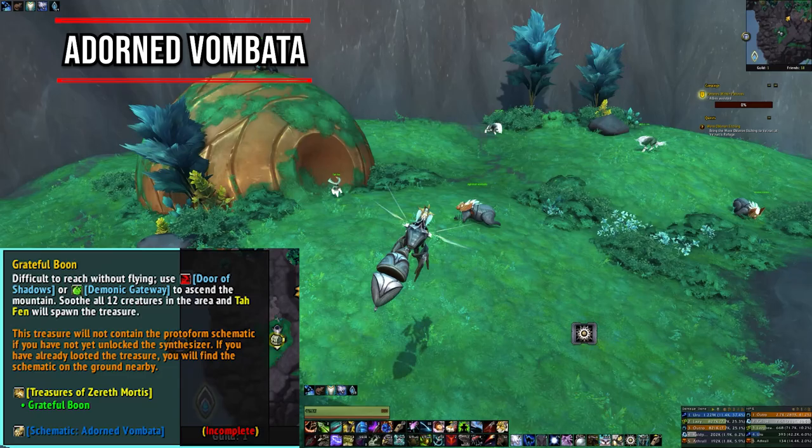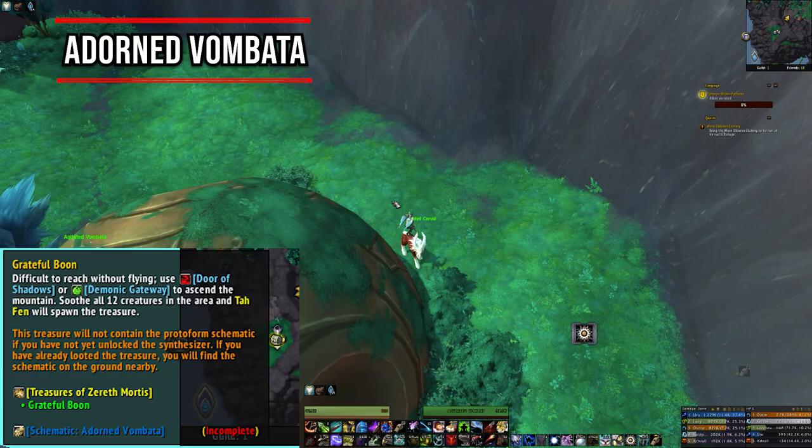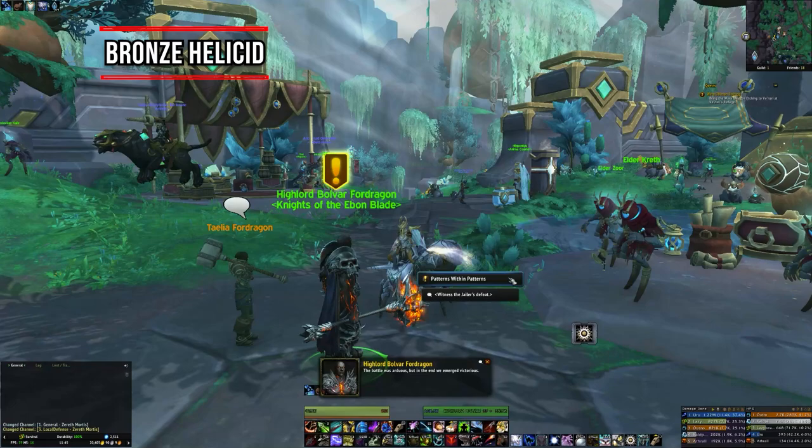Starting with the Adorned Vombata — the schematic is located inside the Grateful Boon treasure. If you've already looted this treasure before you unlocked the Protoform Synthesis mount crafting, the schematic will just be on the floor in the exact same spot the treasure was located.